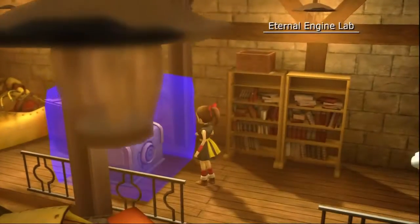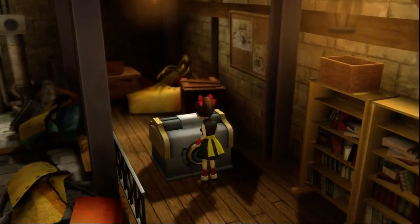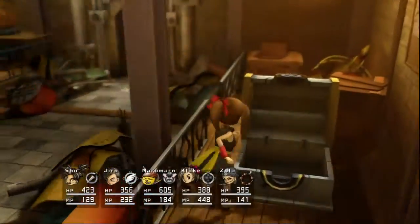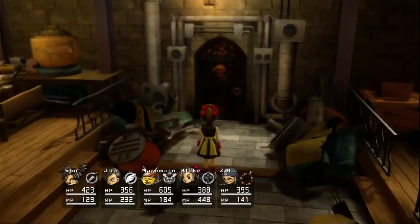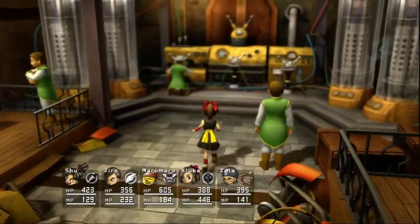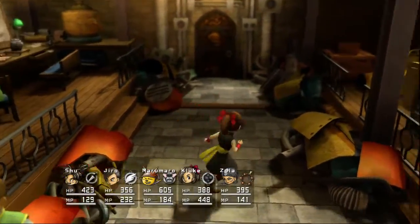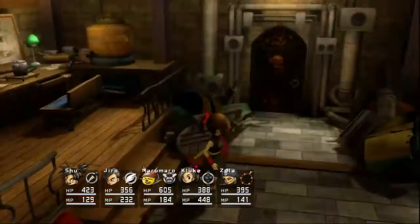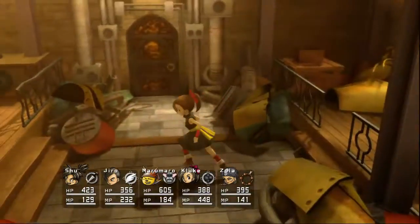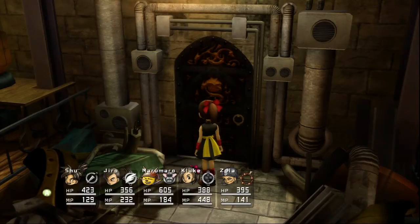There it is. And a Shell Earring, which automatically casts the shell status on you. I forget if the shell and the shield earring go up as your spell goes up — like, I don't know if they always cast the middle spell or if they cast the third spell when you get that one. I'm not really sure, actually. But anyways, I think that's all in here.